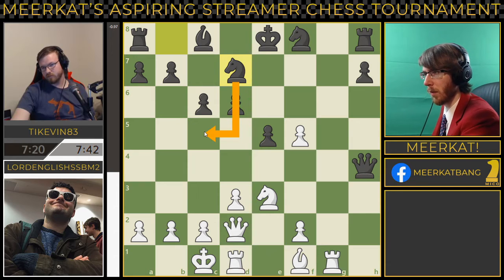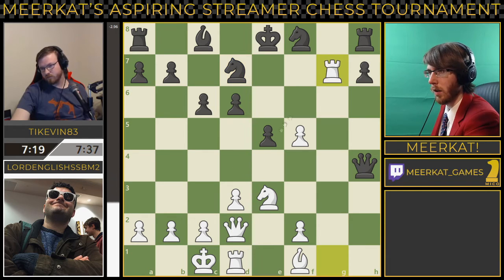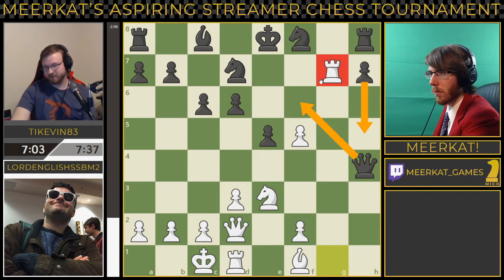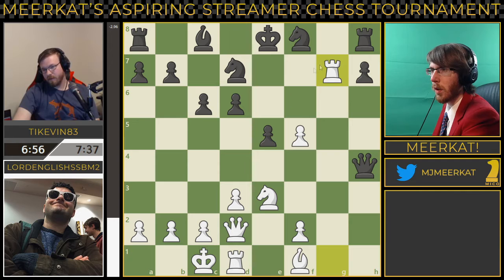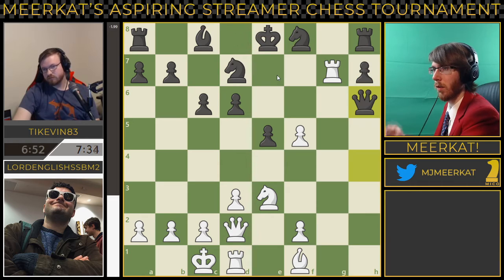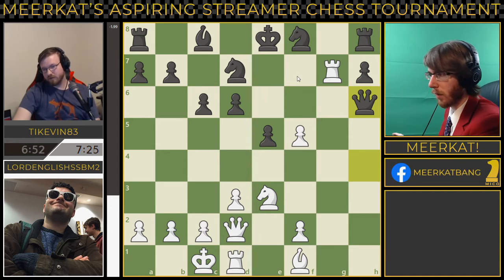We'll probably see black's next move being a knight move, unless we see something unexpected from Lord English. For example, d4 is actually probably fine here. That's an unexpected move. The way that you tackle this is you just push this pawn. You could also go queen to f6 and make this knight go back. He brings the queen to h6.